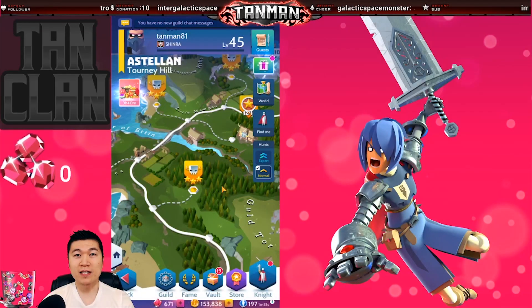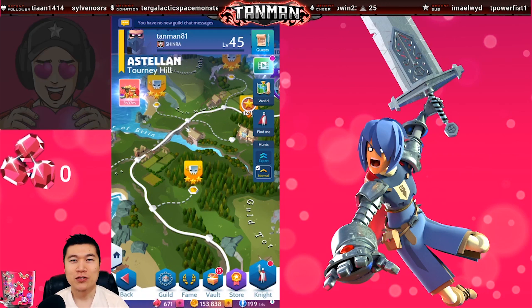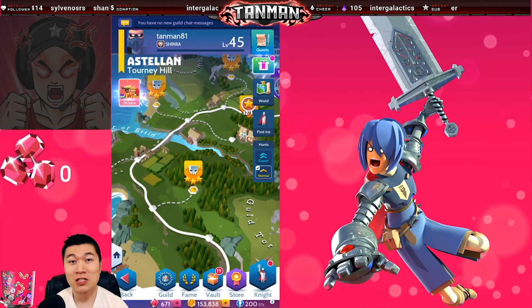Hunts play a very important part in character progression. They are the most effective way to farm common, rare, and epic hero shards. You will need these shards to increase hero star levels, which are important to unlock their full potential. Hunts are also the most effective way to farm the various forms of Tellurian and Vulcanite — ore needed to upgrade your weapons and armor, and in the endgame you're going to need a lot.